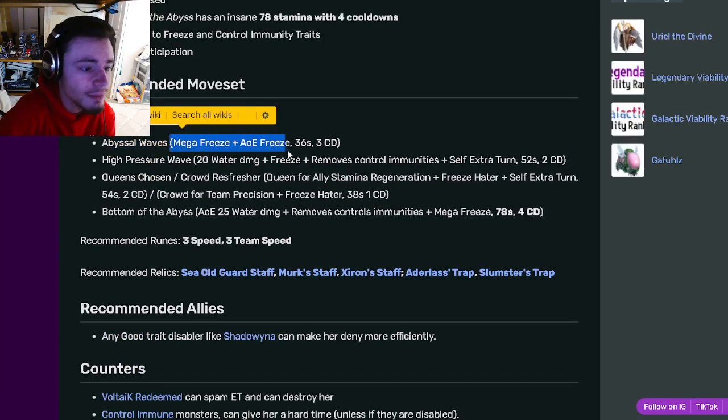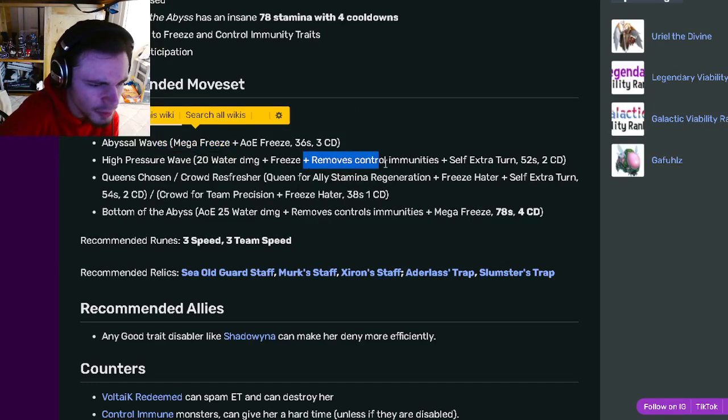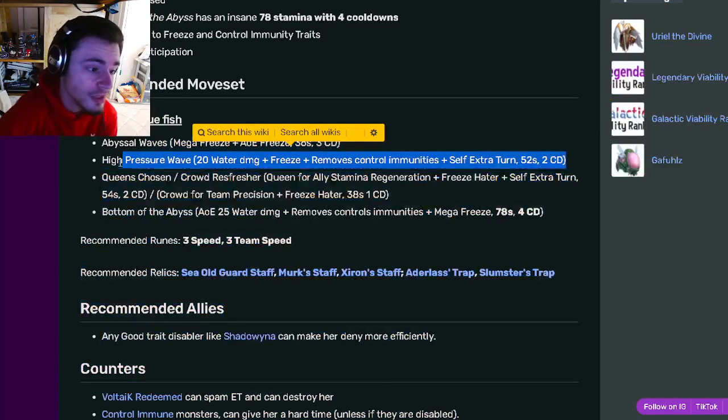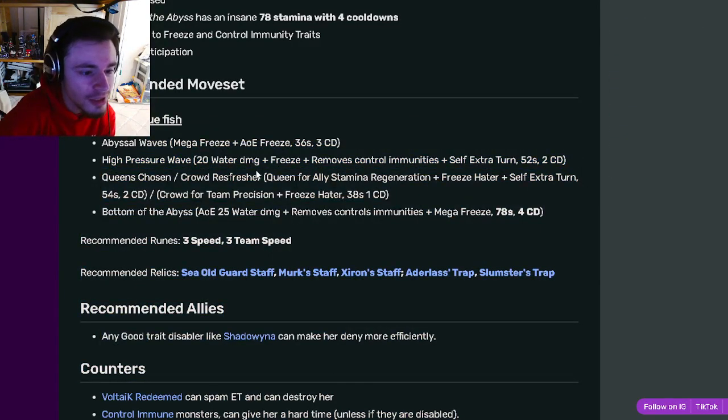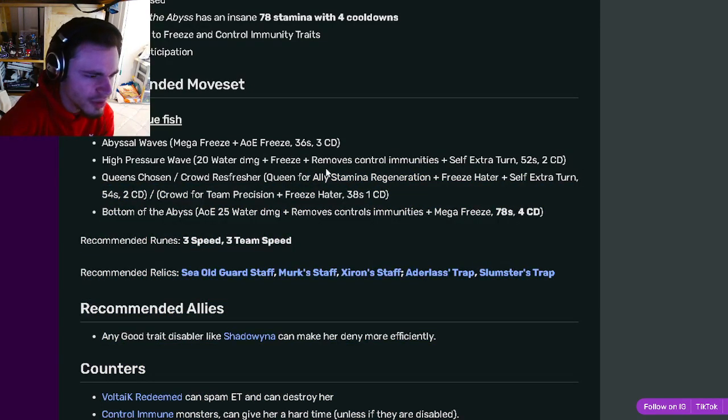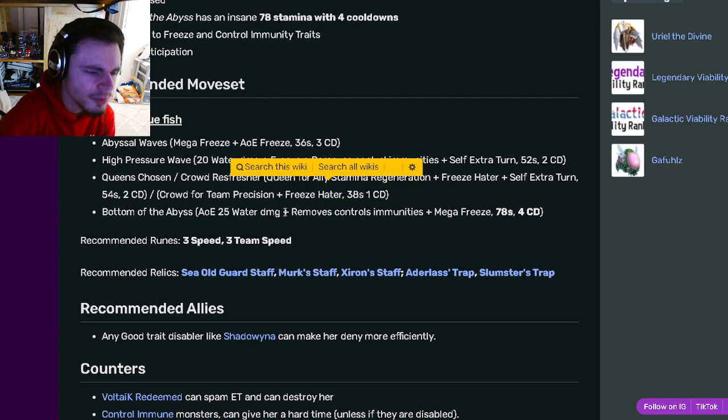For her recommended moves, we have Abyssal Waves, which is a mega freeze AOE with the mega freeze being single target. She also has a move that removes control immunities with an extra turn and a freeze, which is really good. She also has a stamina regen with Freeze Hater and self extra turn, which is really good, and she has crowd team precision with a Freeze Hater.